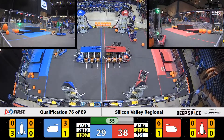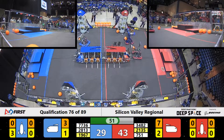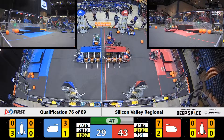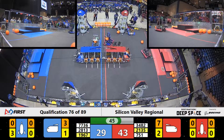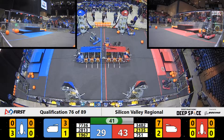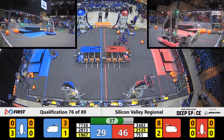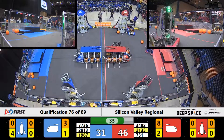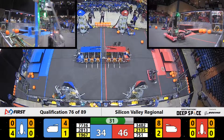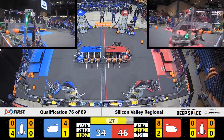Red Alliance has one hatch panel placed on the cargo ship so far. They're going to need one more to completely fill that cargo ship. T-minus 50 seconds remaining as they lift off and these cargo ships are getting fully loaded and ready to go. It looks like they do successfully score for the Red Alliance. Red Alliance now has eight pieces of cargo scored on the cargo ship, with extra hatch panels in place — a fully loaded cargo ship for the Red Alliance.